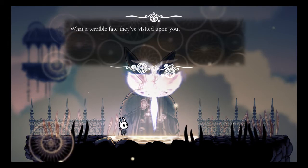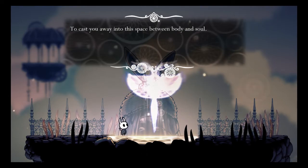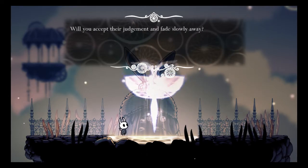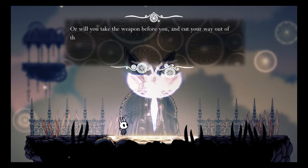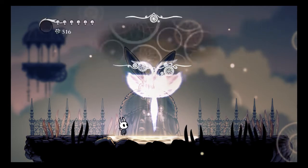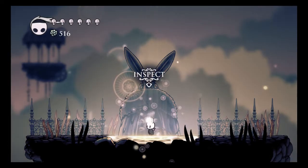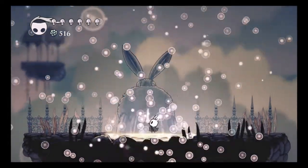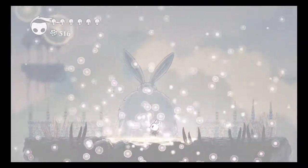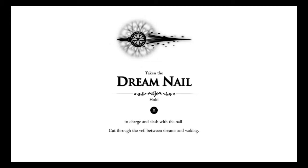'What a terrible fate they visited upon you — to cast you away into this space between body and soul. Will you accept their judgment and fade slowly away? Or will you take the weapon before you and cut your way out of this sad, forgotten dream?' Take in the Dream Nail — hold X to charge and slash with the nail to cut through the veil between dreams and waking.